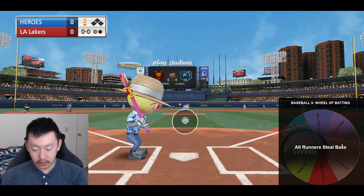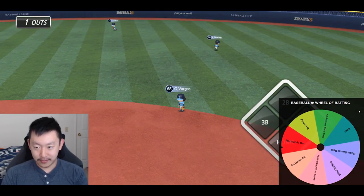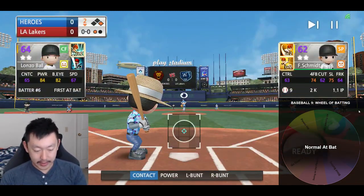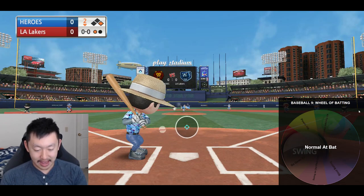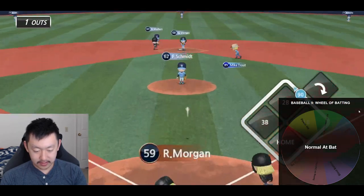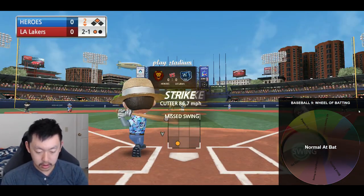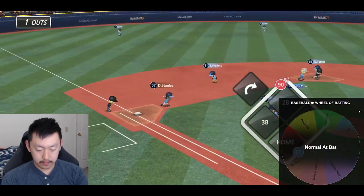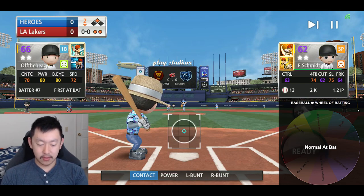All runners steal base. Okay, no one's on, so we kind of luck out this time. It looks like we're going to get a first hit of the day. Let's get this started. Normal at bat — nothing special, whatever I want to do. I might actually want to steal second anyway. I think he should be able to get there. As we take two balls, he's in there — safe at second. 2-0 the count.